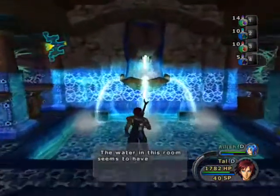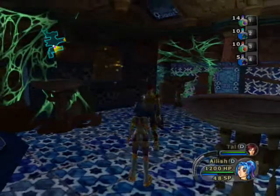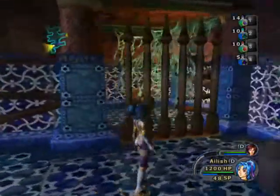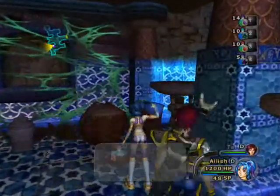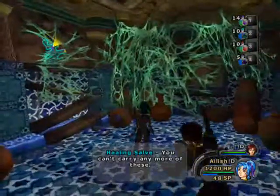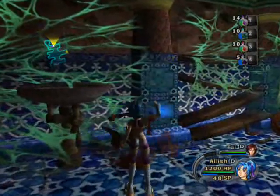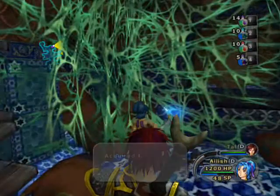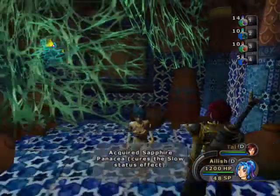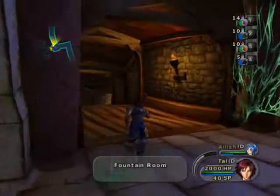This is good — stand in this fountain, get all the health back. Get Eilish to sort out this wall. Those crystals are for Elko, don't need them yet. What else is in here? Items — healing salve, but I can't carry any more of those. That's a wall that Buki climbs, so not much to do here really since they're off somewhere else. I want to get another healing ointment. Forget it. Switch back to Tal.